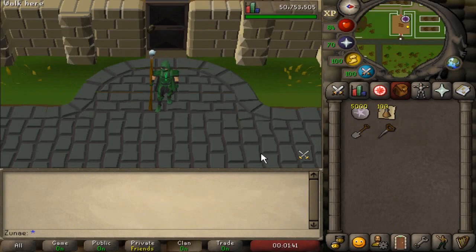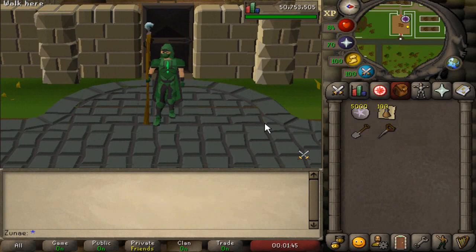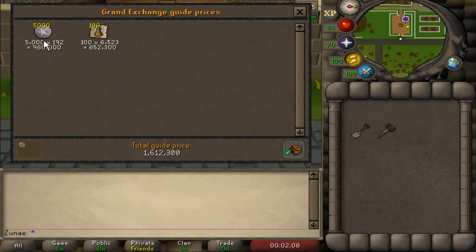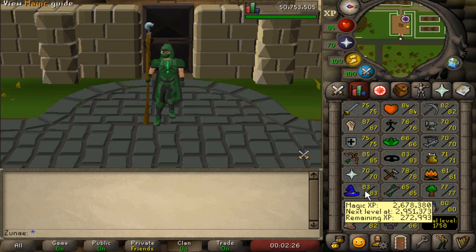What is up guys and welcome back to another 10 hour loot video. Today I'm going to be doing 10 hours of Tithe farm. I'm starting off with 5,000 astral runes for the humidify spell and 100 stamina potions. I also have 2,081,692 farming experience and 2,678,380 magic experience.